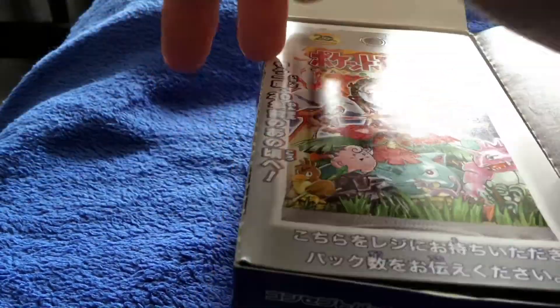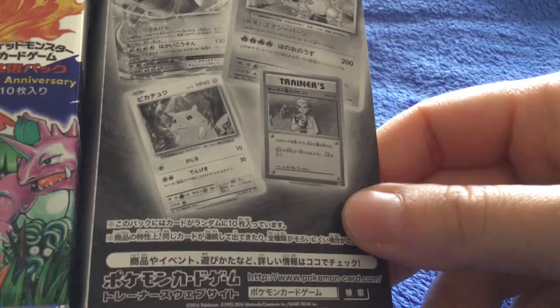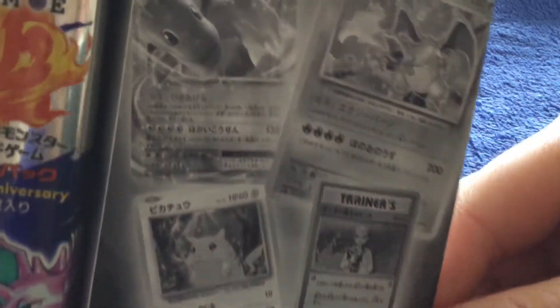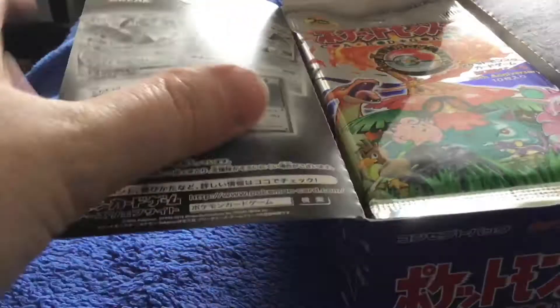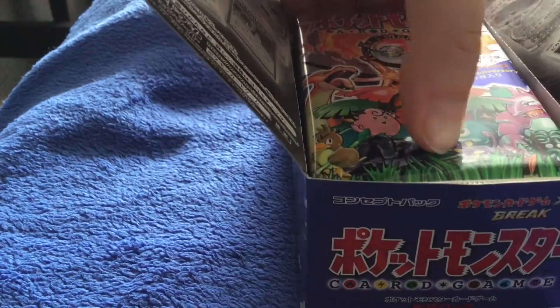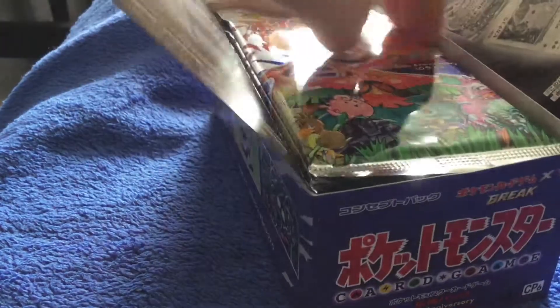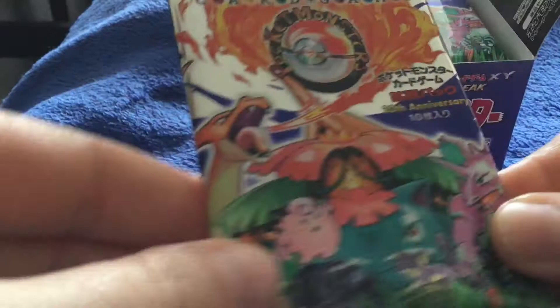So what do we have in here? Oh, it just opens up — it shows you what sort of cards you can get. We've got Charizard holo, Dragonite — love my Dragonite. It would be nice to get a Dragonite. I would like to get a Mew out of this — a Mew holo. I don't have one of those yet. I think it's 15 packs. Very nice packaging — I do like this packaging.